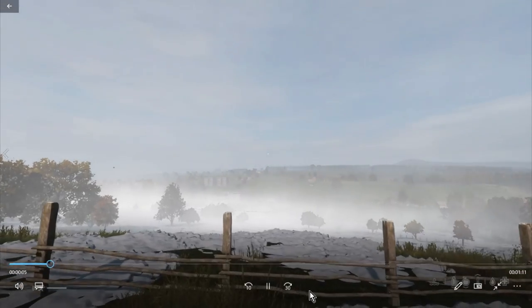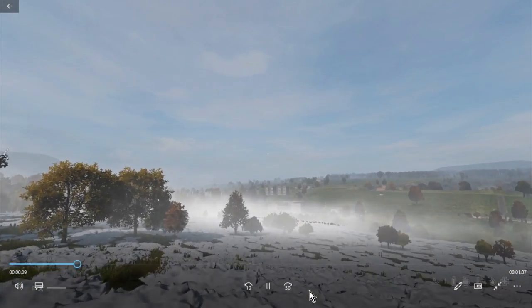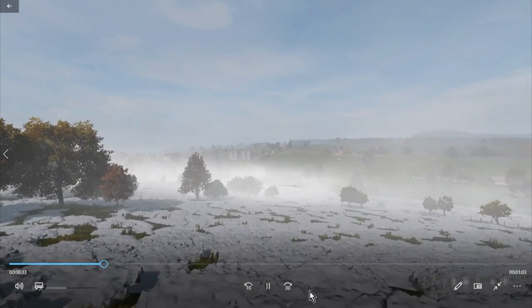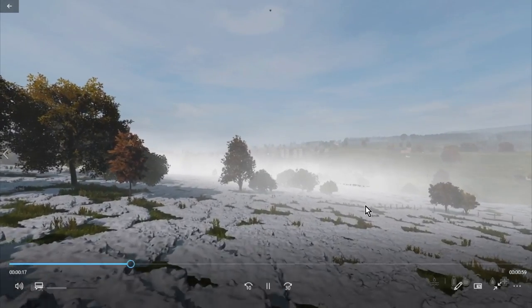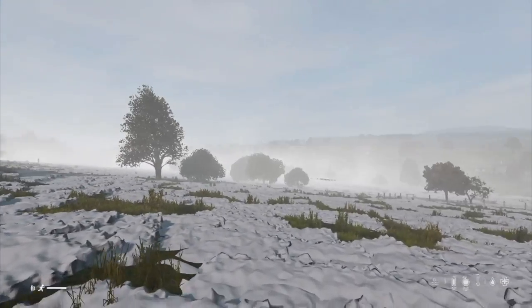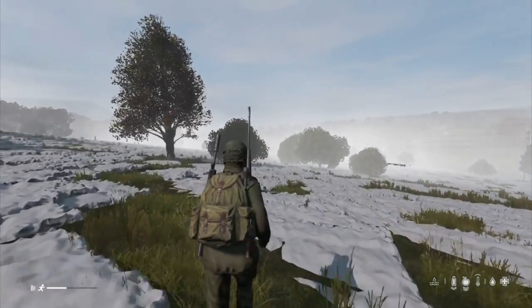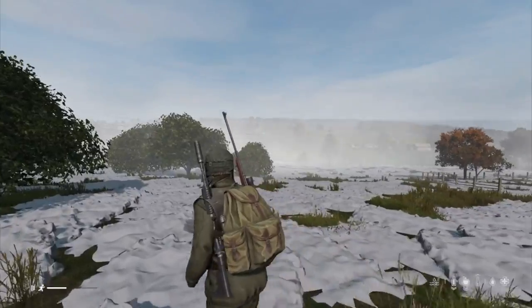Welcome to some Xbox gameplay footage. You can see snow here — this is just northwest of Sevagrad, walking down the hill towards the college school building. We have snow on the ground, and winter Chernarus and winter Livonia could well be on their way to Xbox and PlayStation consoles.